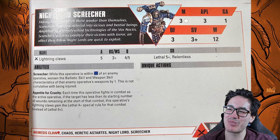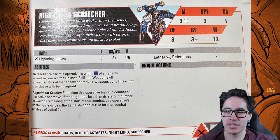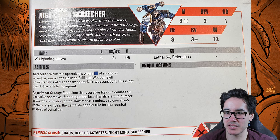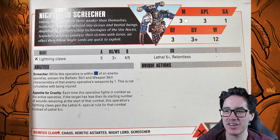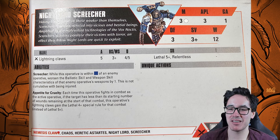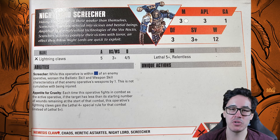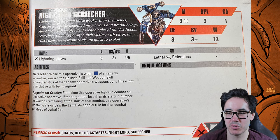The Screecher has 12 wounds and lightning claws — five attacks hitting on 4+/5+ with Lethal 5+ and Relentless. His Screecher ability means while he is within blue of an enemy operative, that enemy's Ballistic Skill and Weapon Skill are worsened by one — not cumulative with being injured. Appetite for Cruelty means each time he fights in combat as the active operative, if the target has fewer wounds remaining than its starting value, his lightning claws get Lethal 4+ instead of 5+. Combined with We Have Come for You's D3 mortal wounds or Terror Chem, he's effectively two-shotting anything with 10 wounds or less — incredibly powerful.